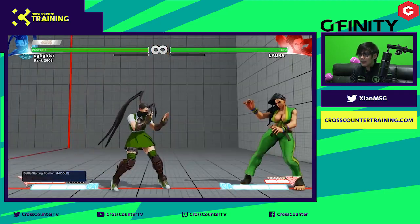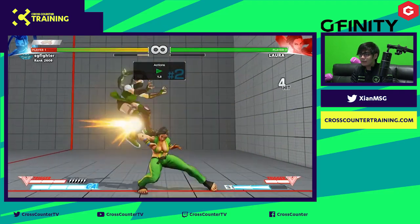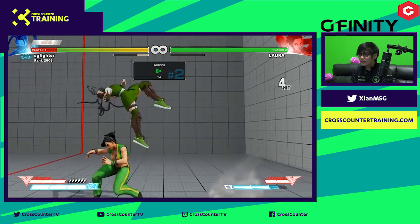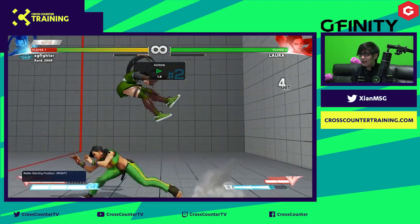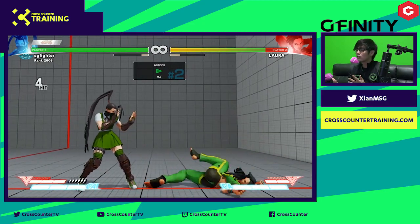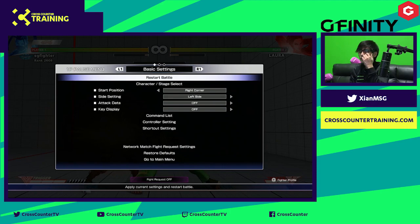So when the pushback happens, you can whiff punish after they press a button. See, look at this — the combo that originally works if I'm blocking will actually not work if I press a button. So I can get a comeback just like this easily. Every character can do it, you can do max damage. It's up to your choice which one you want to do, what kind of mixup, what works. You can avoid the 50-50 this way.